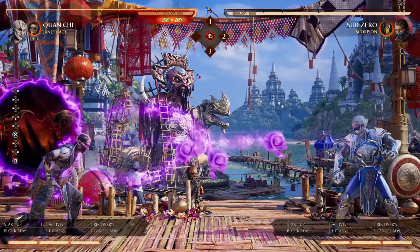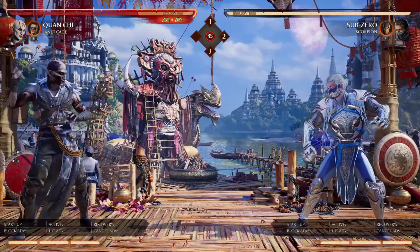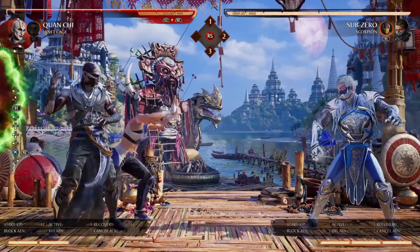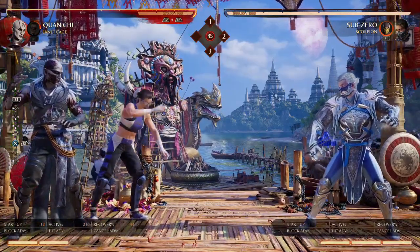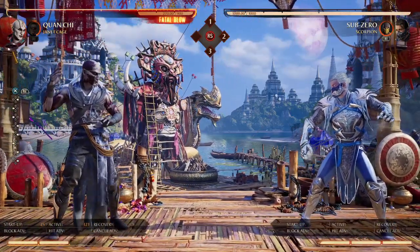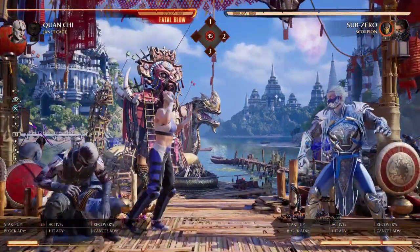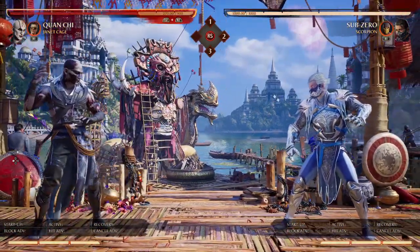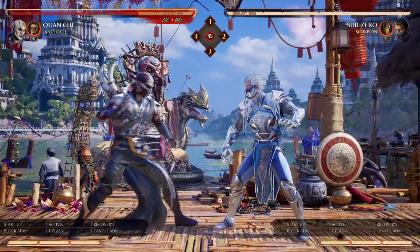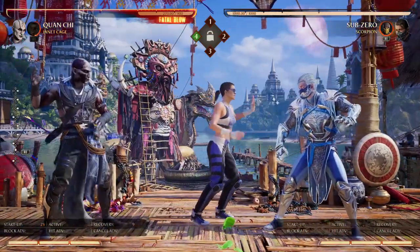If you really want to turtle up, you can throw out Ninja Mime and put down your Zone of Fear behind you. Say you're playing against Smoke or Raiden — those guys have teleports and come in behind you. Well, they can't get to you. They have to go through Janet Cage — jump over her or get rid of her. Another thing you can do is bait people. Janet Cage can take four hits, but if she's hit with an uppercut, she's immediately taken out. A down-two will immediately knock her out.